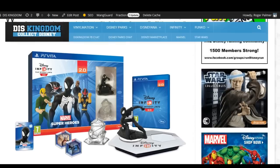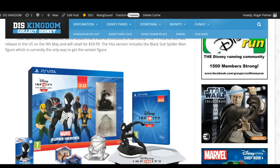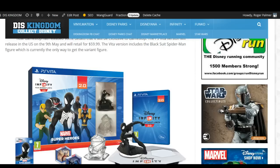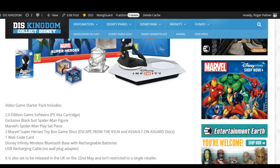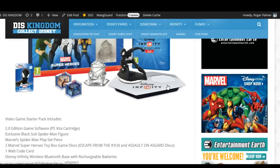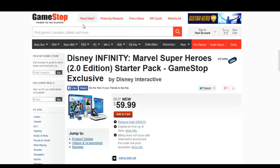Here on screen is the official story from DisKingdom.com. It's going to be priced at $59.99 in the US, which is pretty high in my opinion, especially now that a lot of starter packs are dropping down to much less than that. Included in this one you get the cartridge, the figure which is exclusive to this pack, a web code you can use on your iPad, and a wireless Bluetooth base with rechargeable batteries. The base is slightly different — it only has one spot for a character, so you can't play two player. There's one spot for discs and play set pieces, and one for the character. On GameStop it shows $59.99, available on the 9th of May.